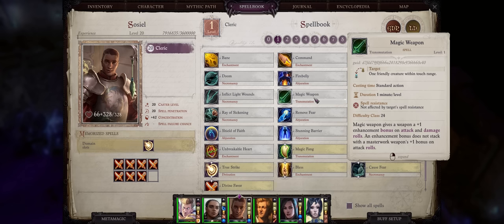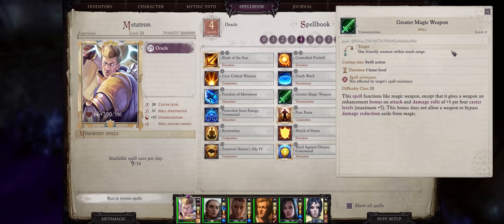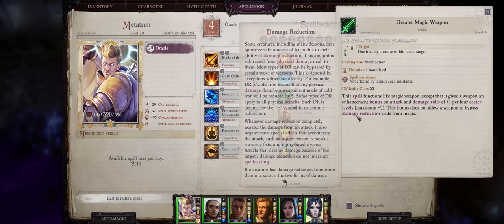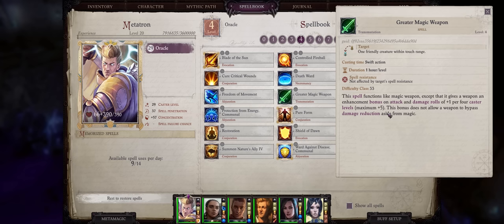The first and most important one — well, actually it's Greater Magic Weapon. It lasts for one hour of real time per level, so pretty much permanent. And it is the best way of increasing your weapon enhancement value, which directly increases both your damage and attack by plus one for each point. The increase will be one enhancement per four caster levels you have, for a maximum of plus five.